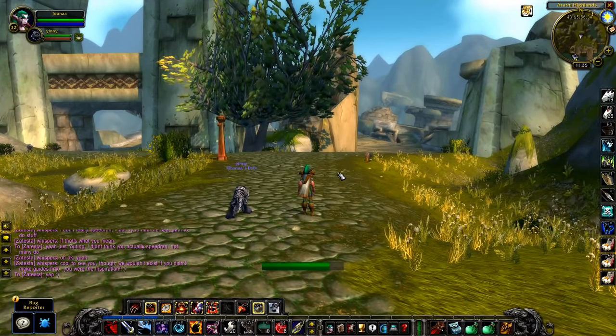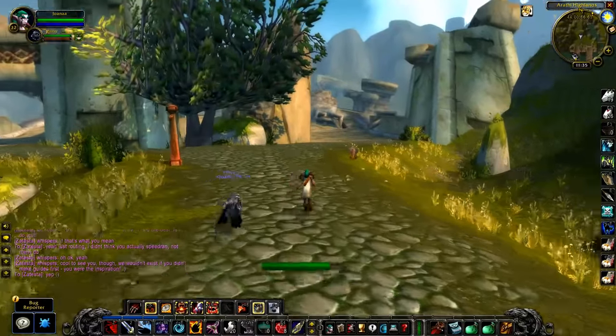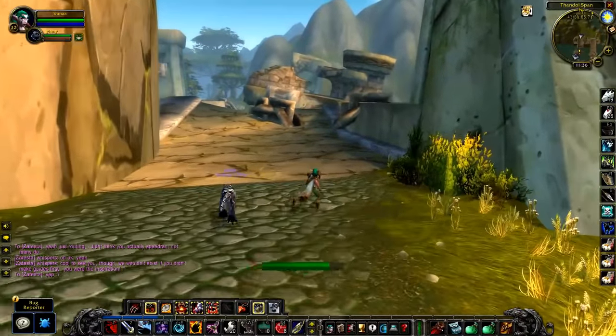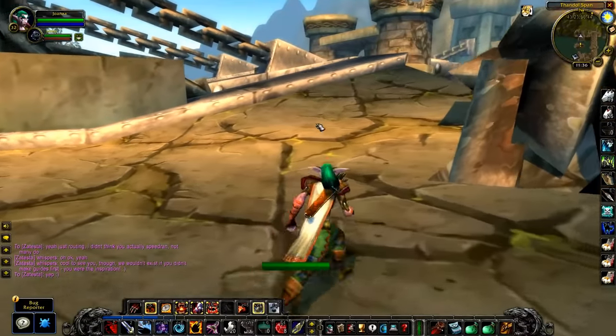When you start Arathi Highlands after coming in from Wetlands, you end up right here at this bridge. There's a little way you can go down here and accept this hidden quest called Mackerel's Moonshine. In order to accept this quest, you're going to need an ability to move quickly, such as a Swift Speed Potion or Aspect of the Cheetah, which is good enough for hunters.